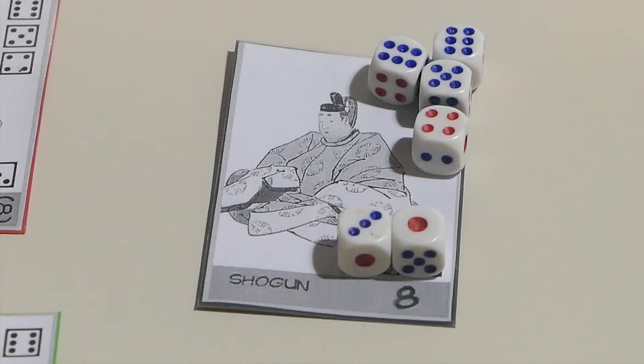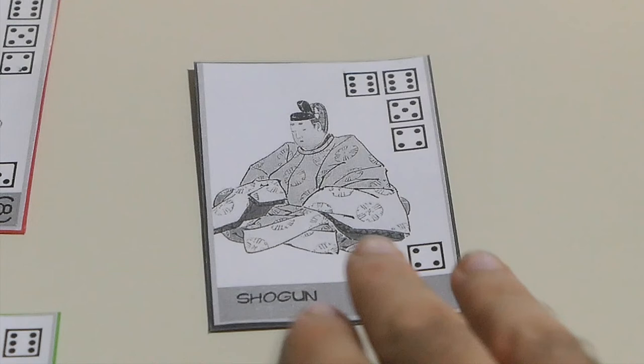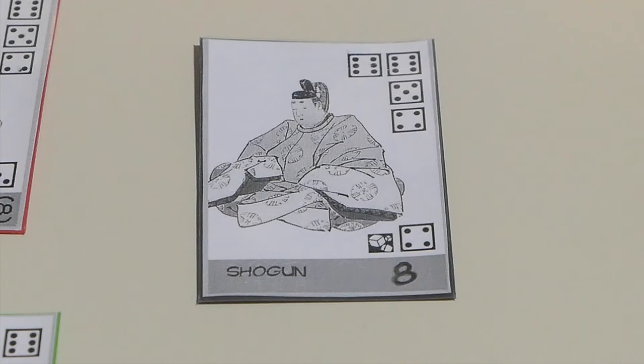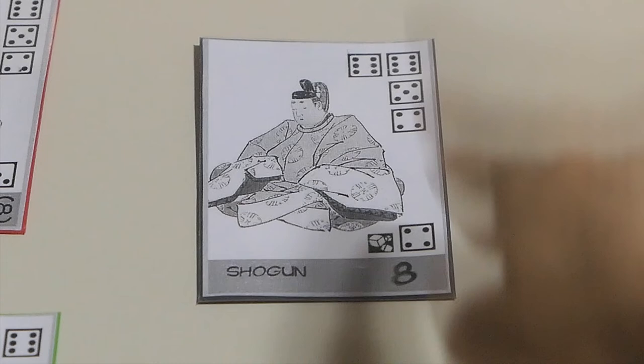The dice now get removed and this card is now mine, and it is worth eight points. This is the card of the shogun. This card is extremely difficult to complete, and we just did it right here. Sometimes it can happen that the game can drag on a little longer than usual because this card in particular is extremely difficult — you need to be really lucky to get it. We nailed it at the first attempt. That is quite surreal.